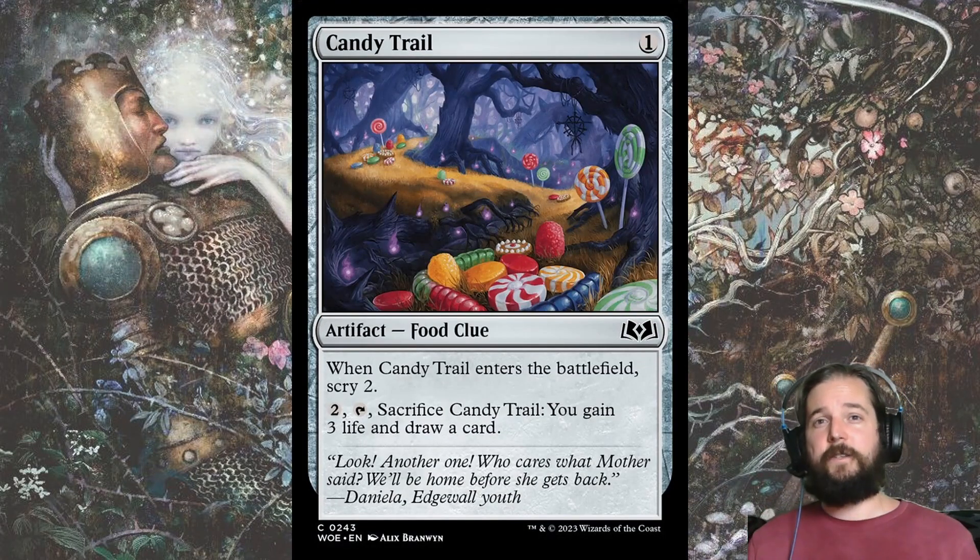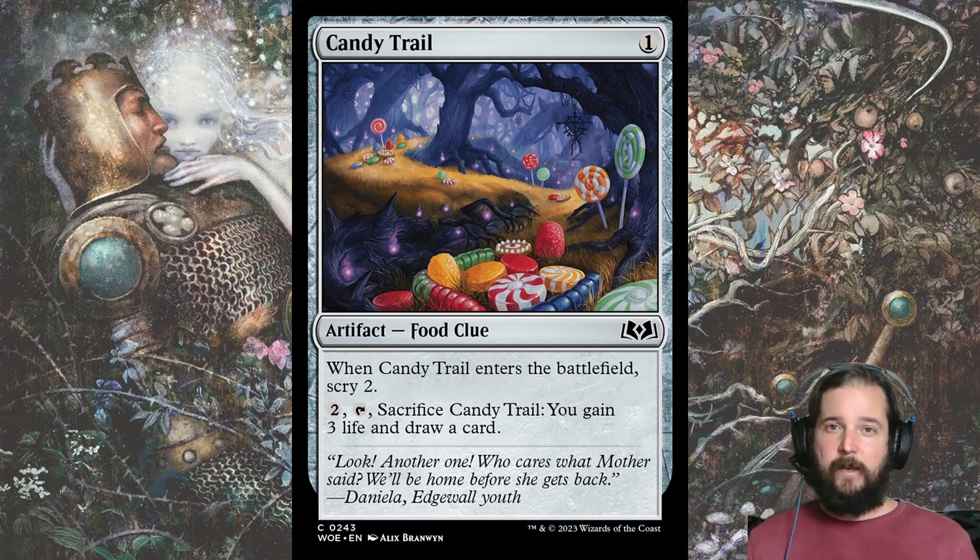If you're low on cards that create food, you can always include a copy of Candy Trail. It comes with a Scry 2 and then draws a card when it is sacrificed for life. You'll also want to see how many benefits you can get off of Bargain before adding it to your deck — you won't get the card draw if you sacrifice to Bargain, but fodder that comes with a Scry is decent filler.